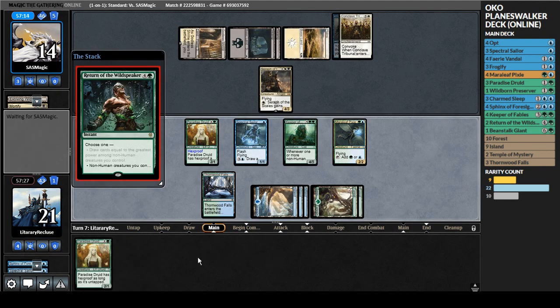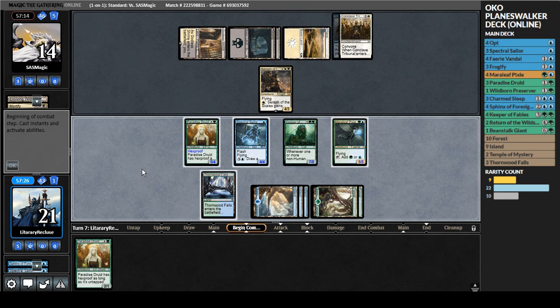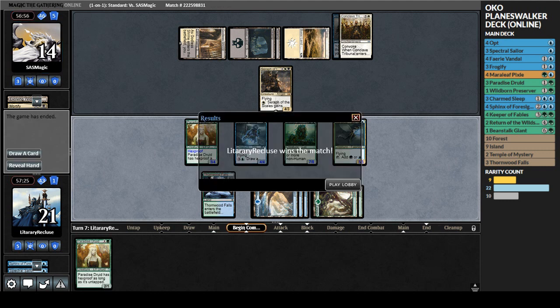Second main phase we play Sphinx of Foresight and the Pixie. Next turn we can either draw four with Return of the Wild Speaker or give all our creatures plus three plus three - probably lethal. Conclave Tribunal takes the Sphinx. If we play Return of the Wild Speaker they'll block Keeper and we deal fourteen - we have lethal and they're tapped out! Pona is being super salty in chat. We play Return of the Wild Speaker and win the game. Best they can do is block Keeper of Fables, they still take fourteen exactly. Pona concedes.